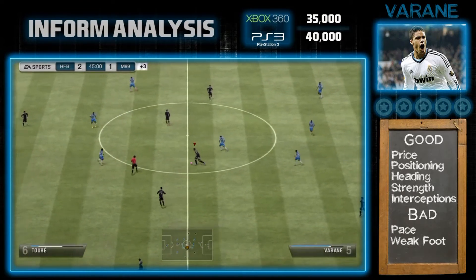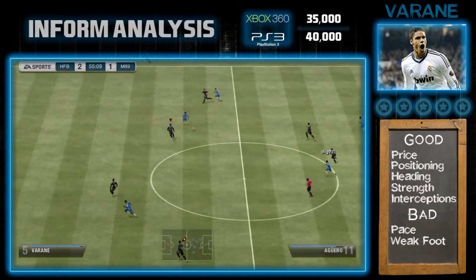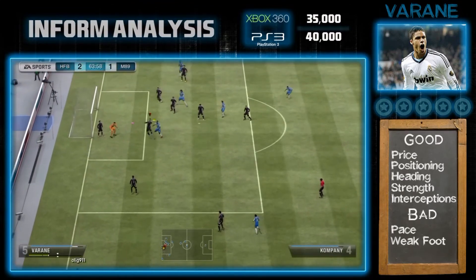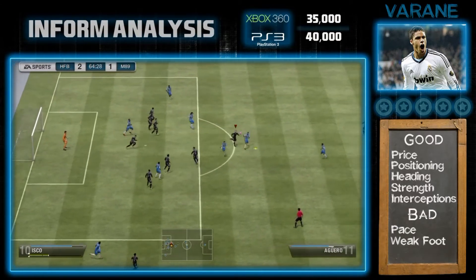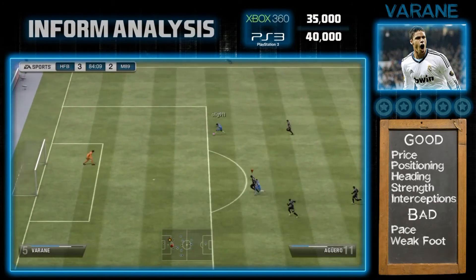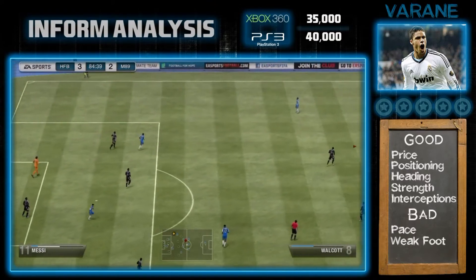These are terrible attempts at tackling from my opponent. Good points I'll highlight straight away are his price and his positioning, which is fantastic. Every single time he comes out and gets the block on the ball — he just cleared it with his header, which is another strong point. He's so good in the air it's unbelievable. He grabs the player in the middle, he always cuts this back, and gets the clearance yet again.